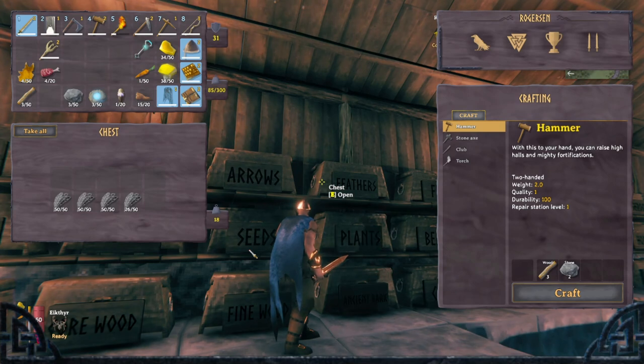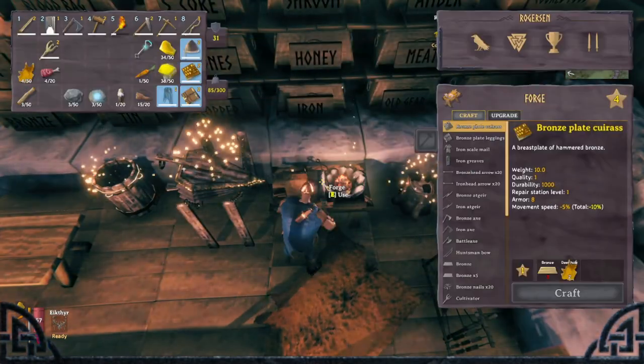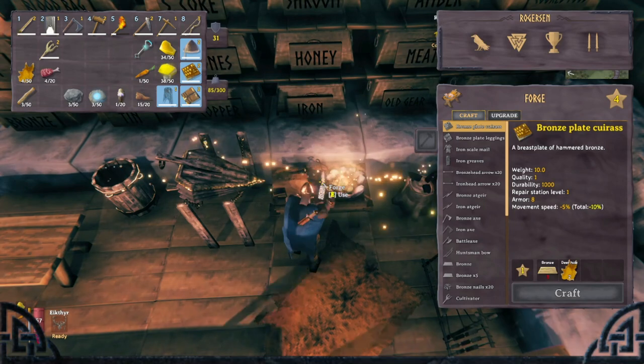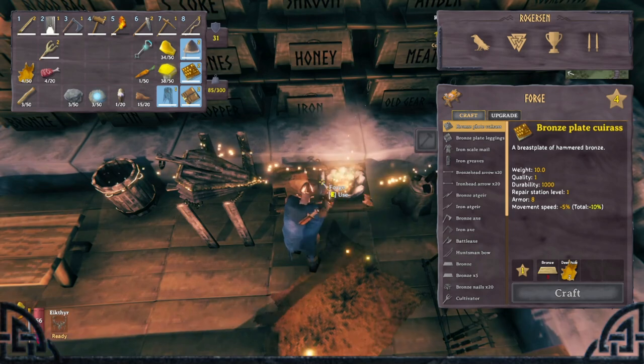Tip number 23: Birds can be shot with a bow and drop feathers that you will need to make better tiered arrows. Tip number 24: The forge is not an upgrade of your workbench — it functions just like the workbench. Interact with it to prepare your metal items.